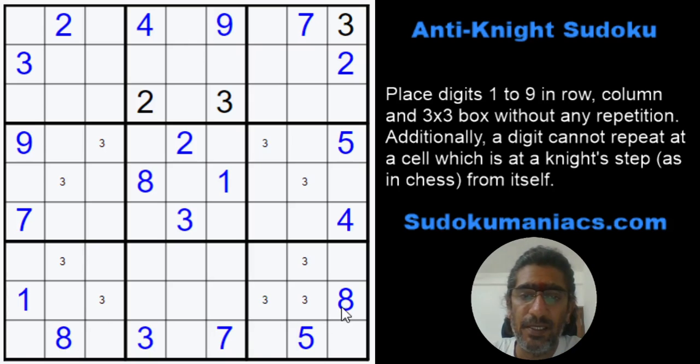We have an 8 and an 8. 8 can't be here — this cell is at a knight step — so I get the 8 here. 4 cannot be here, which gives me the 2. 4 cannot be here. In column 6 it can be here, so that's my 4. 4 cannot be here, cannot be here — these 2 are at a knight step to this 4 — so the 4 has to be here.